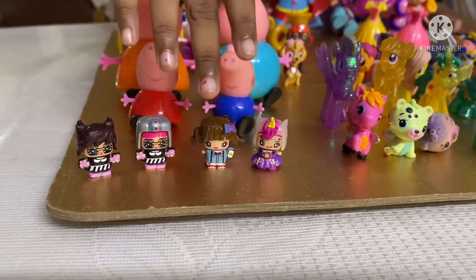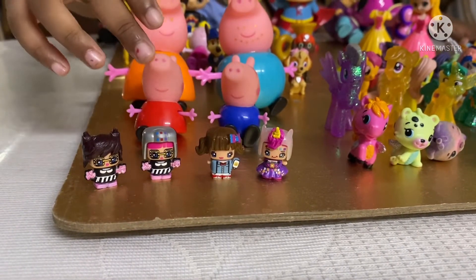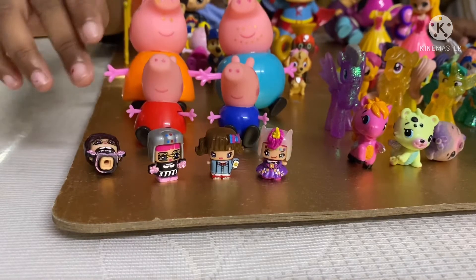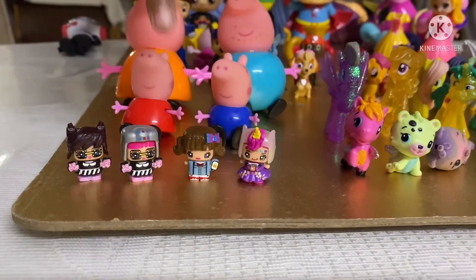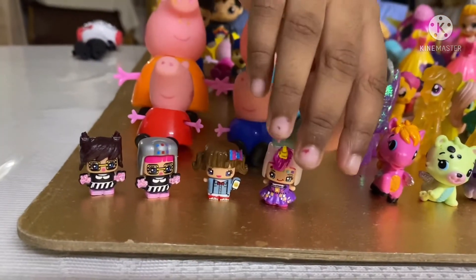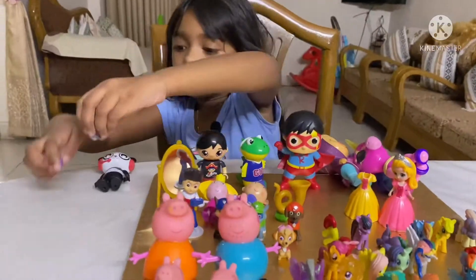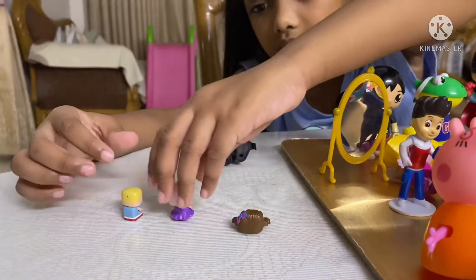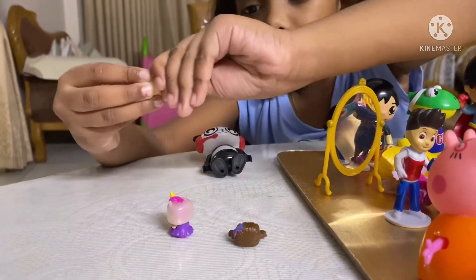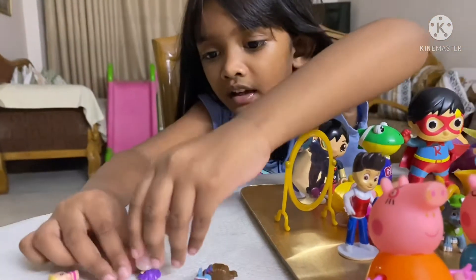These are Mini Mixies — a unicorn Mini Mixie and a ponytail one. We also have a helmet one and a little bunch one. With Mini Mixies we can change their clothes!